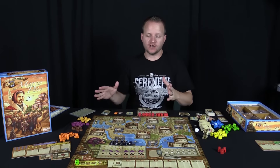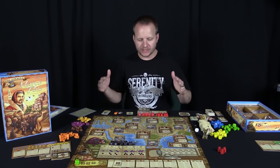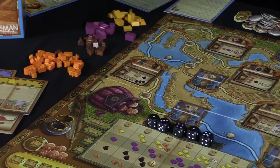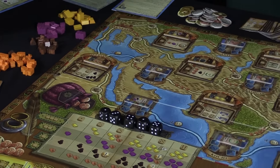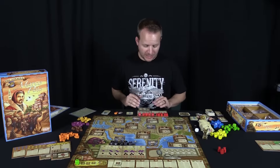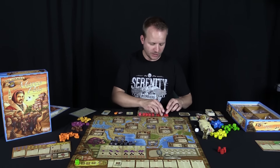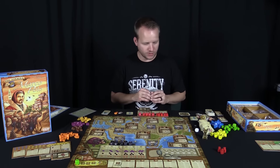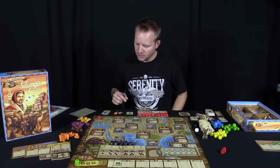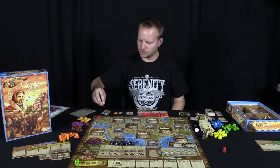Let's talk about how Marco Polo plays. There are a lot of rules, so I won't cover everything, but I want to give you a general idea of what each location on the board does, how you move across the map, and how you collect victory points. To begin, everybody picks a color — this plays two to four people — and you get the dice, markets, and a meeple associated with that color.